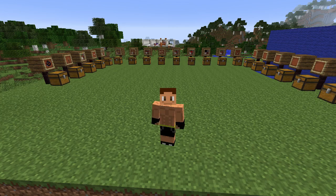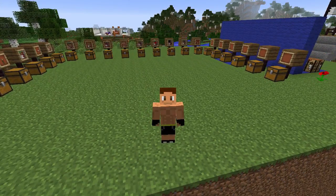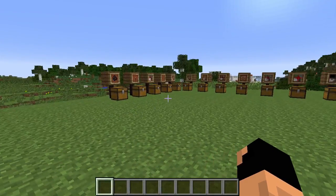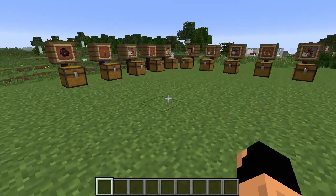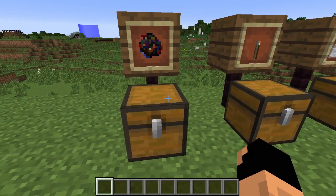Welcome to another mod review! Today we're covering a mod called Secret Rooms. This mod adds a few things into the game — some stuff you'd kind of expect, and some that is just absolutely ingenious. To start, we're going to need to make our camouflage paste.